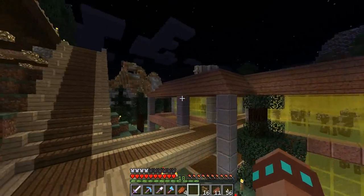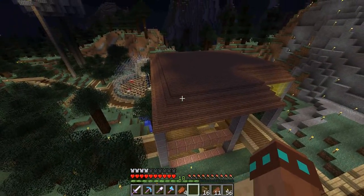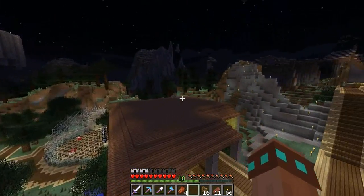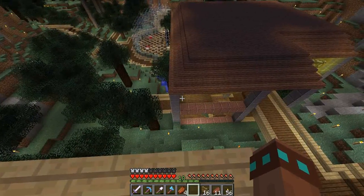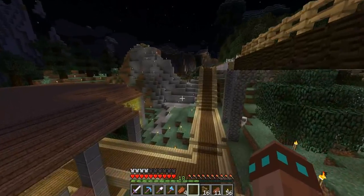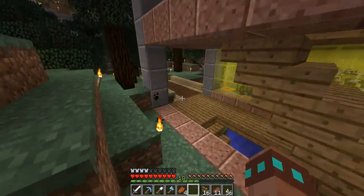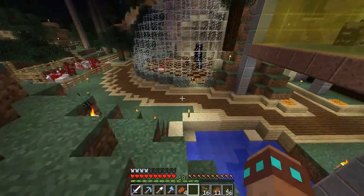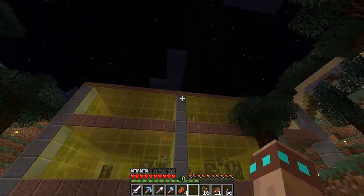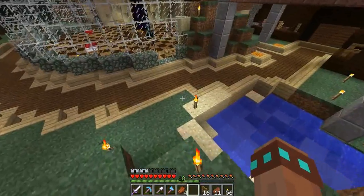I like that jungle wood as well — it goes nicely with the granite. Some people don't like it because it's reddish or pinkish — I don't understand that. And that's slabs on top by the way so nothing's going to spawn. I kind of like the andesite there for pillars, but apparently there are no stairs or slabs for it.